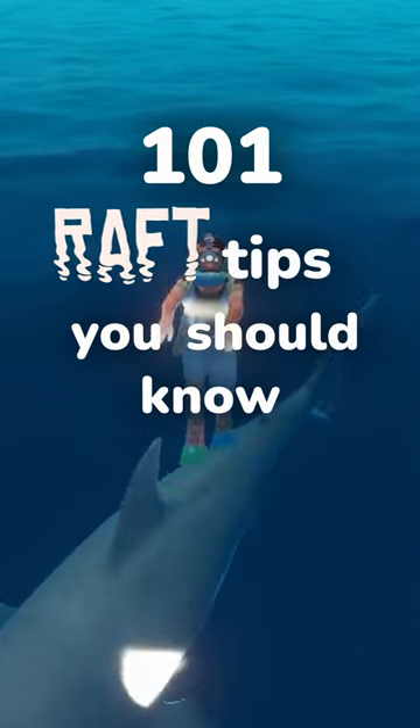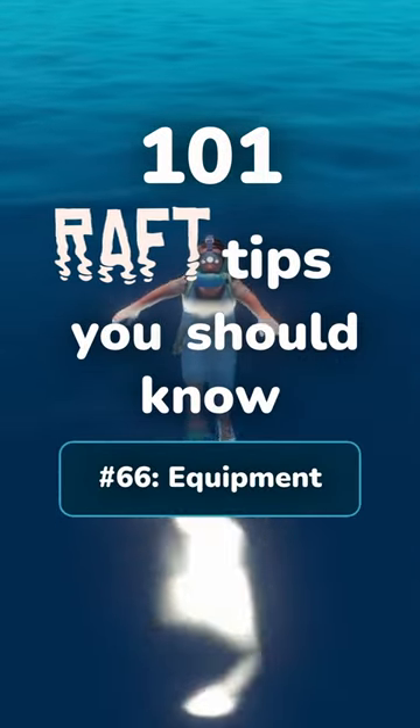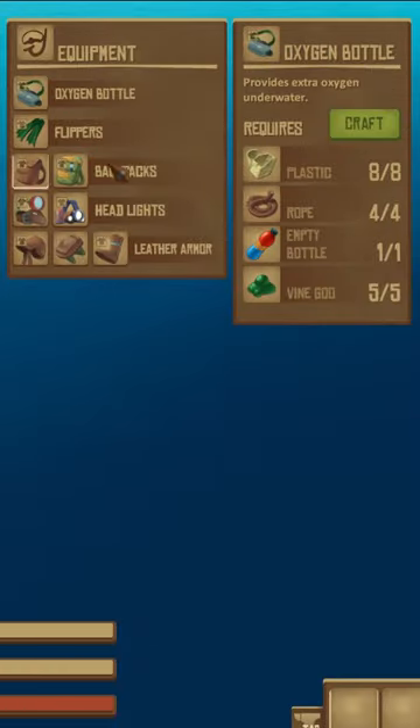Welcome to 101 Raft Tips You Should Know. This is tip number 66: equipment. There are a few types of passive equipment you can wear to make your rafting life easier.